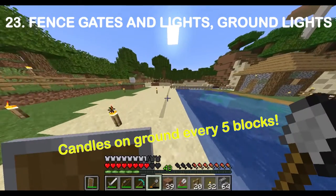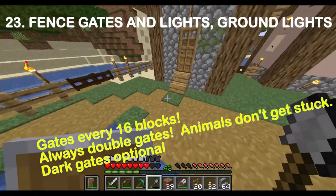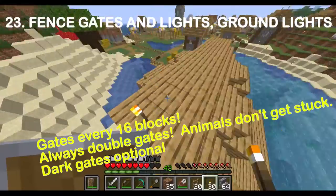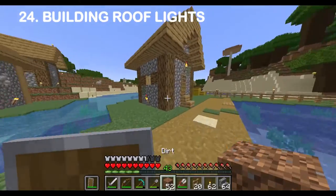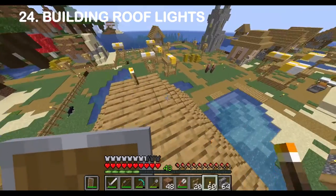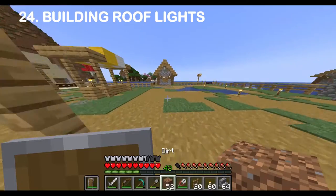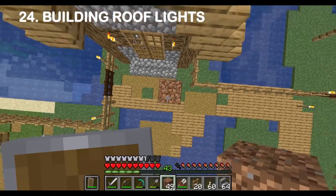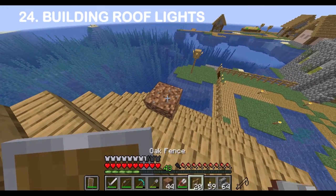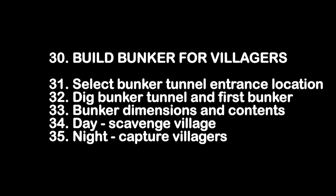Okay, so here's the lights. I've got a grid of lights every five squares. I used dark wood for the gates along the fence. And here I'm showing how I put lights on the buildings so they're all lit up at night. For buildings that are just made of stairs as a roof where you can't put a candle on them, I put a block of dirt down and put a candle on it. You can see all over the grass the five-by-five matrix of candles.